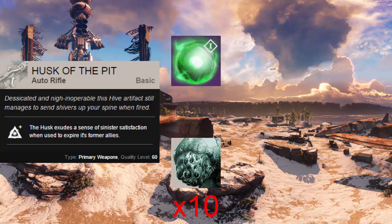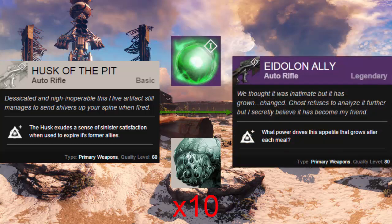Once you have an Embalming Orb, you'll be able to upgrade Husk of the Pit into Eidolon Ally, a legendary auto rifle. Its description reads: 'We thought it was inanimate, but it has grown, changed. Ghost refused to analyse it further, but I secretly believe it has become my friend.'